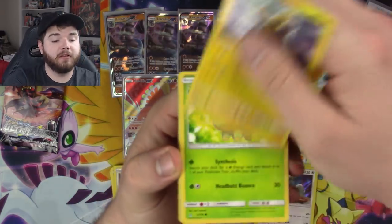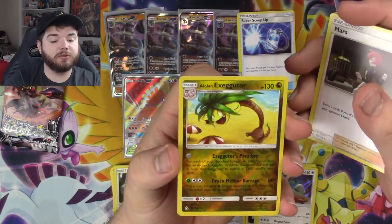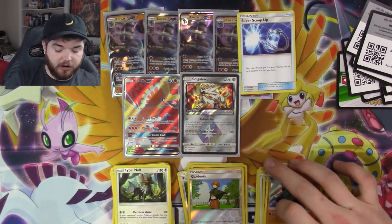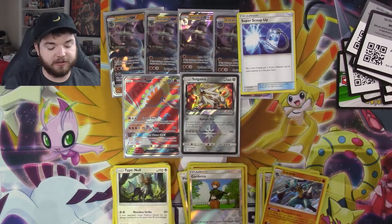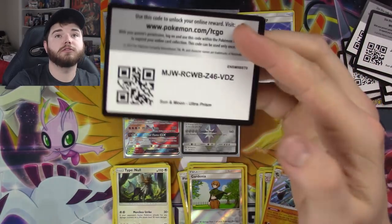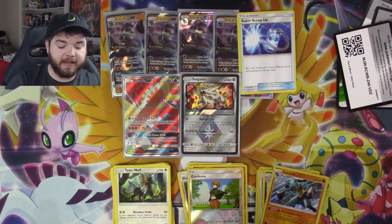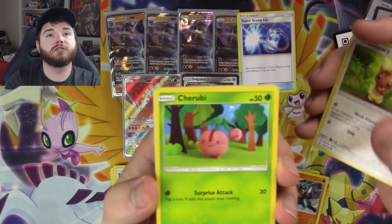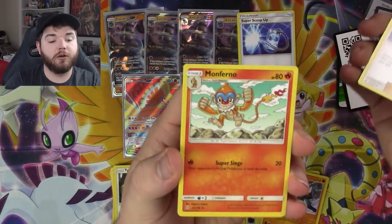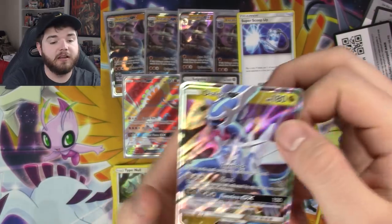Second Ultra Prism pack: Electabuzz, Turtwig, Stunky, Gastly, Gibble, Floatzel, Electric Memory, Mars, Alolan Exeggutor — long neck daddy — and a Lucario holo! Welcome! Initially we thought Lucario was going to be more valuable and more played, but it turns out Garchomp just isn't that good of a deck right now. Once the Fighting-type Garchomp comes out I think that deck will see more play — you'll have such an advantage against Zoroark players you won't even need Cynthia to KO a Zoroark, just a Choice Band. Last pack ends with a reverse holo and a Dialga GX — ending things on a good note!